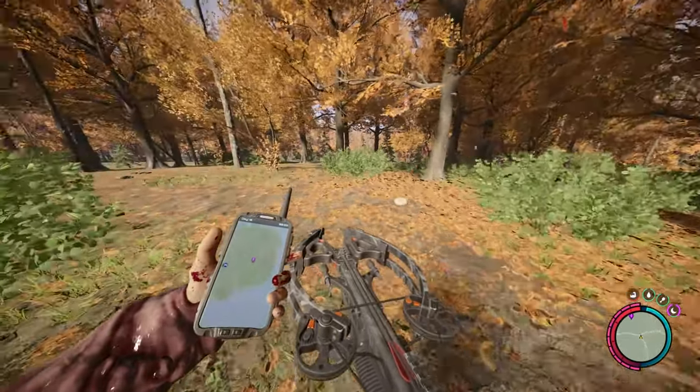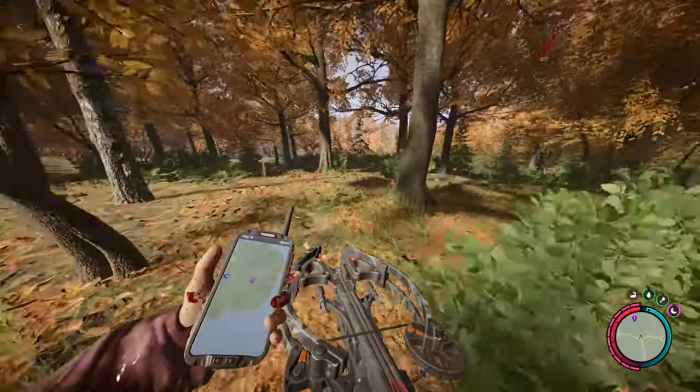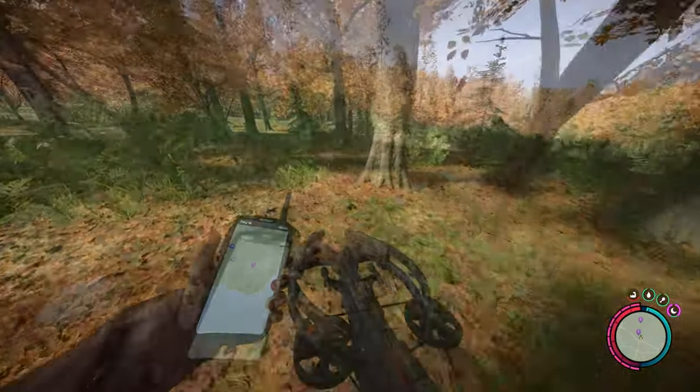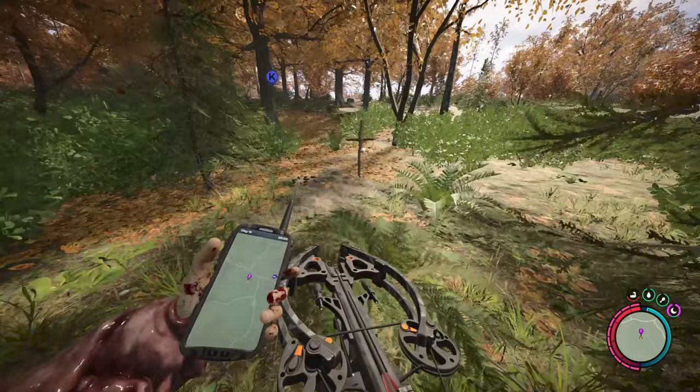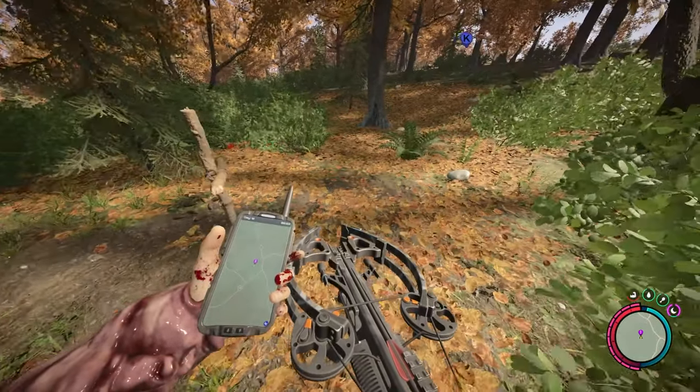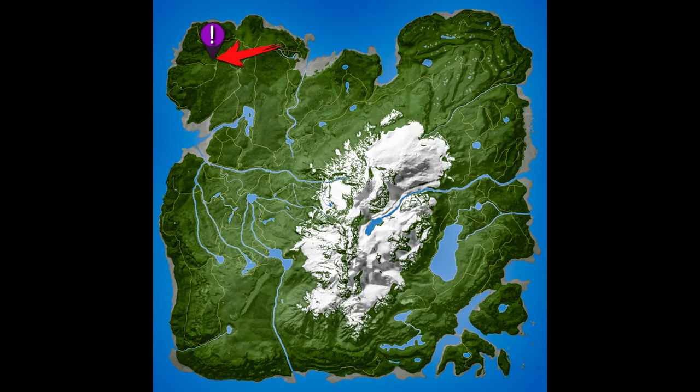You'll just need to make your way to the GPS locator shown on the map, indicated by the purple icon. It's at one of the island's corners, a short distance from the cave where the rebreather is found. Here is the icon shown on the full map of the island for anyone having trouble locating it from their position.